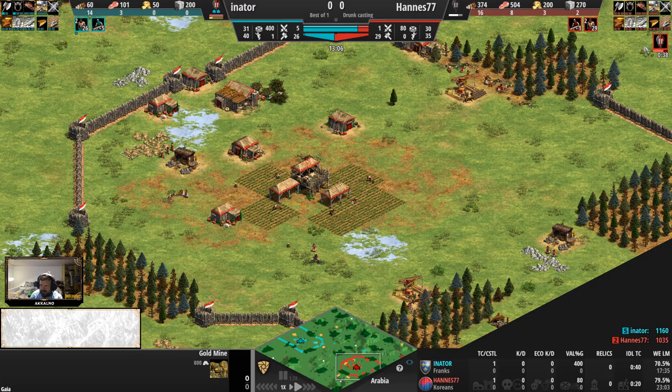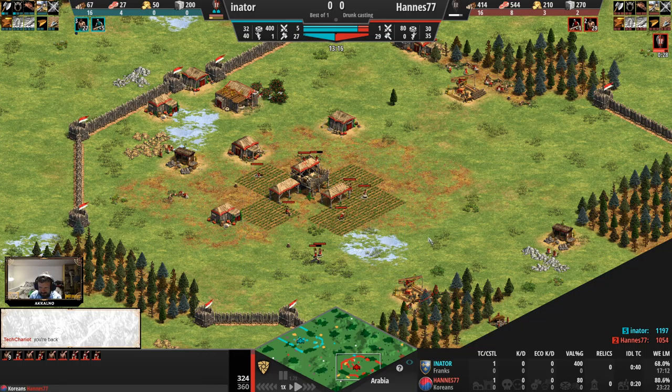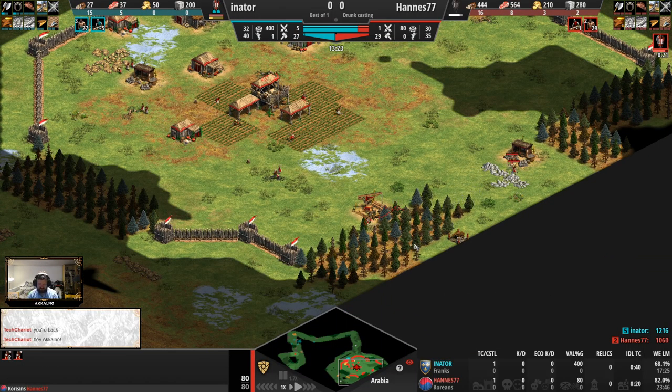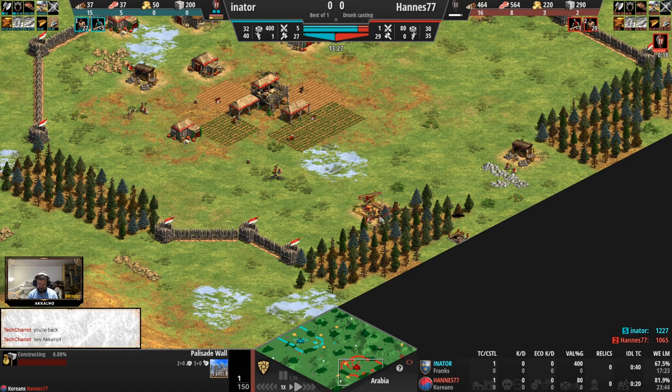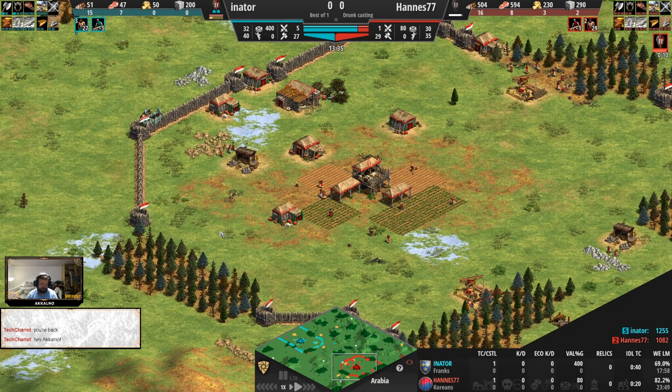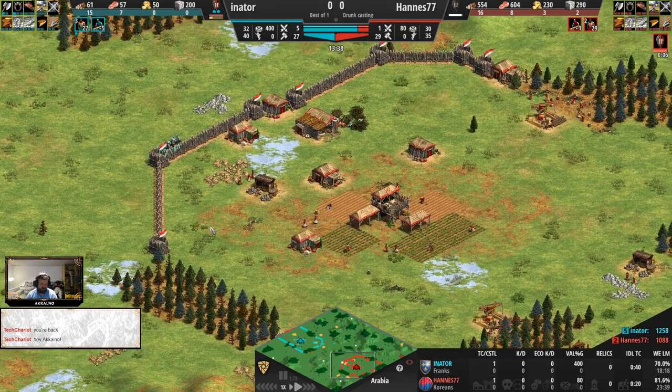Just look at this — feudal age 30 seconds away for Hannes here, and the food and gold count definitely allowing it, even with the stone investment and everything here. Definitely going to beat Franks big time to the next age.